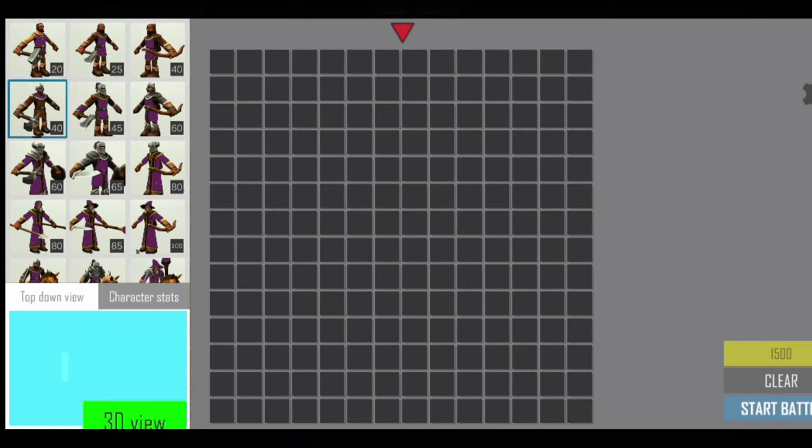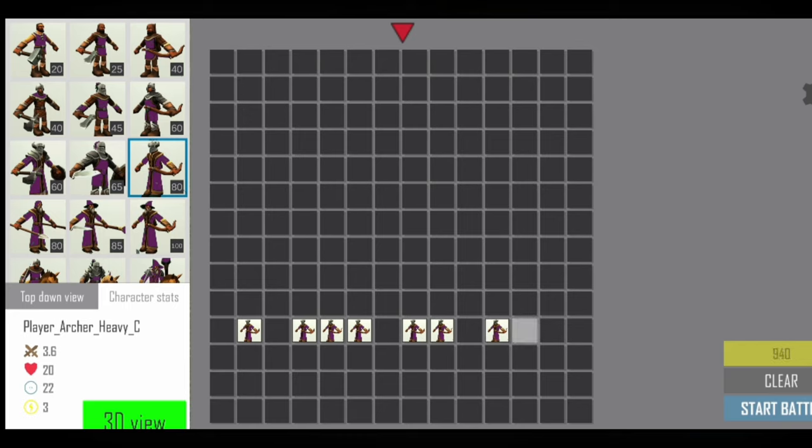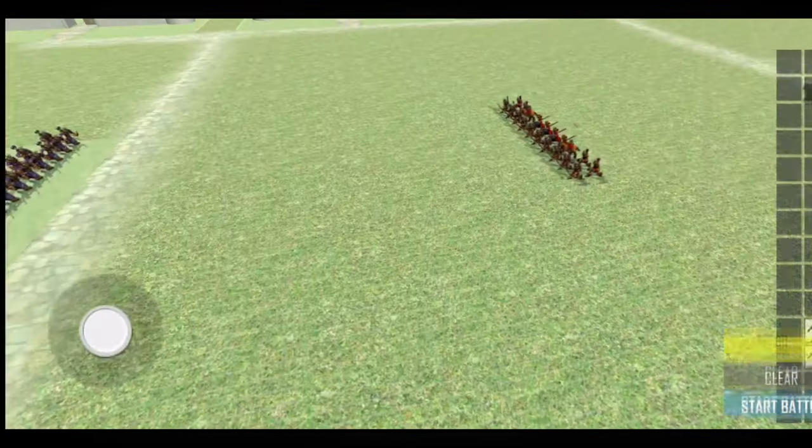We're going to try a different tactic — archers only, to see how effective they are. So, these are light archers, heavy archers, peasant archers, archer mages, cavalry mage. We're going to use heavy archers, I think, and just get a ton of these guys. I want to see how effective they are. Do they change to melee mode when it gets close? I doubt it, but let's find out — they do have cavalry which could prove a bit of a pain.